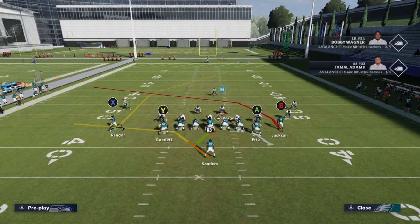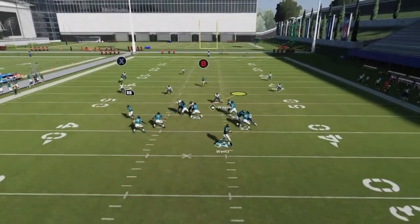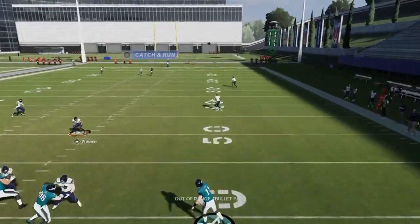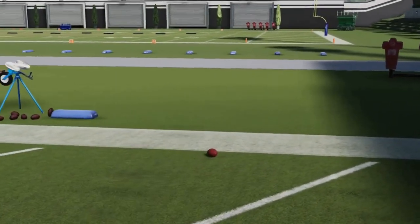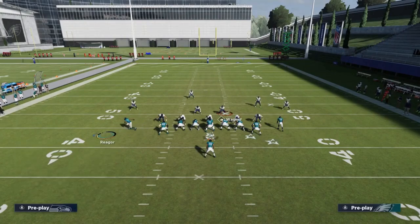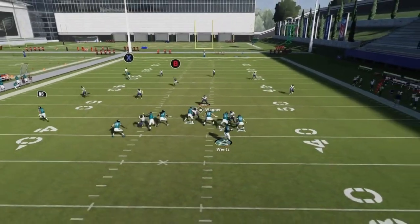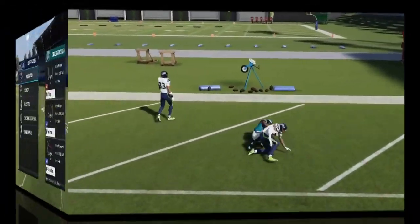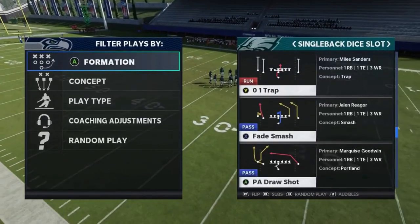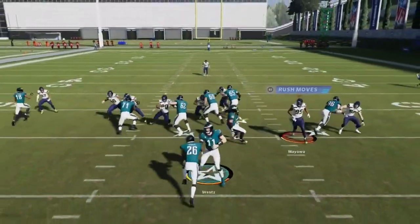Next we got the PA X Post Cross. Against Cover 3, Cover 1, and Cover 4, you have a one-play touchdown. Motion out the X route — he crosses the safety for an easy one-play touchdown. Against Cover 4, make the same motion, but just don't be too far behind the line of scrimmage because it's a very deep throw. You can see him beating it over the top.